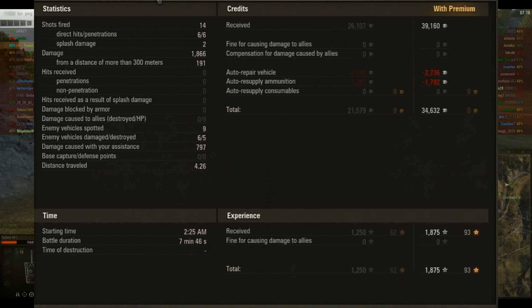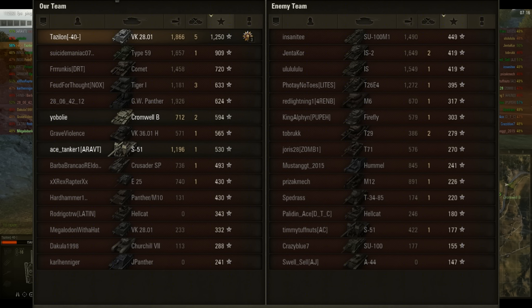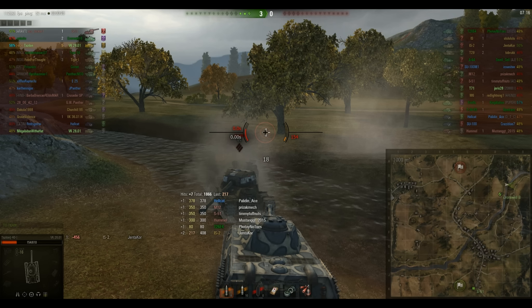So for the battle: I end up with 1,875 XP, 9 spots, 797 spotting damage, 5 kills, 1,866 damage, a Pascucci's Medal, a Scout medal, and a Kamikaze medal. Good little haul — and the biggest medal of all, the win. The SU-100 was the only guy who could have seen me, so as soon as he died it was off to the races. It set up just one of those ideal situations where three arties were spaced out perfectly for my reload — bam, bam, bam, take them all out, go back to join my team. A delayed rush, when you're effective at the point of attack, then transitions you into artillery hunting, then flanking for the guys trying to shoot our capper.